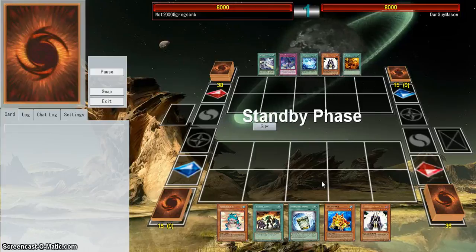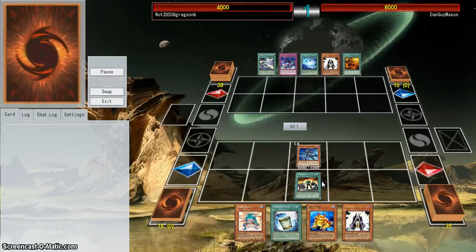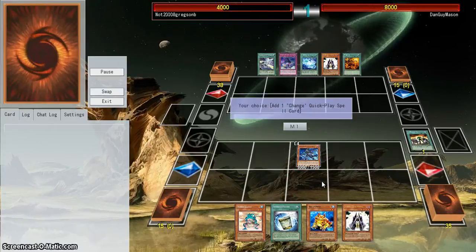So this is Tree Toad Heroes, which is a deck I've been experimenting with for a while. I'm going to go for a Hero Libs, special summon a Shadow Mist — standard stuff — Shadow Mist after Mass Change.